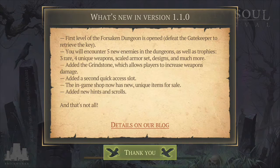There are five new enemies in the dungeon, as well as three rare unique weapons, a skilled armor set design, and much more. They also added the grindstone, which allows players to increase weapon damage — so this is a new item that will increase the damage of weapons.